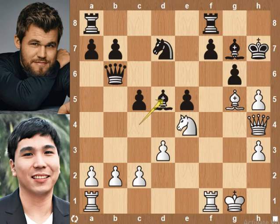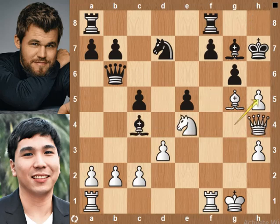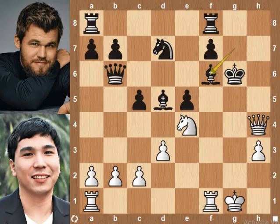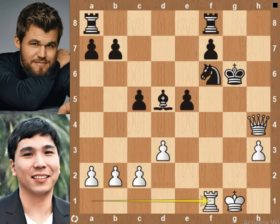Bishop to d5 was played — inaccuracy by Magnus. The best move is f5. Let's see the continuation: knight to g3, rook to h8, queen takes bishop on c4 — white has a small advantage. Back to the position: bishop to d5. Game continued as knight to f6 check. The best move is h-pawn takes g6 pawn check. Let's see the continuation: king takes g6 pawn, bishop to f6, bishop takes bishop on f6, rook takes bishop on f6, queen takes rook on f6, knight takes queen on f6, knight takes knight on f6, rook f1. Even though black has rook, bishop and knight for a queen, white is winning because the black's king is unsafe and white's queen and rook are in excellent position to attack.